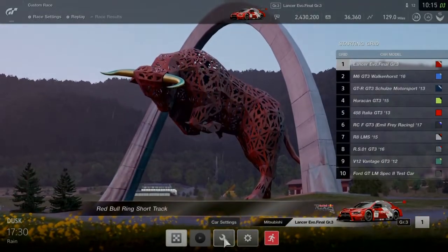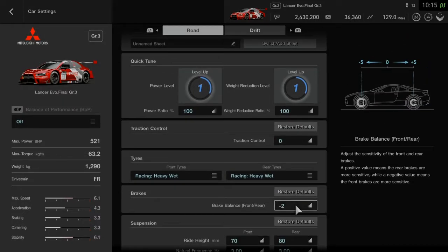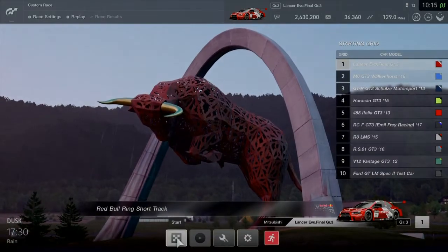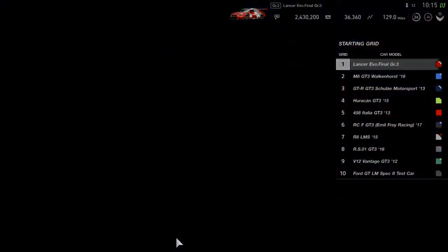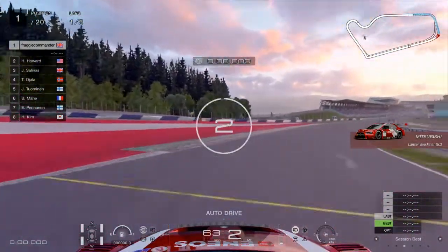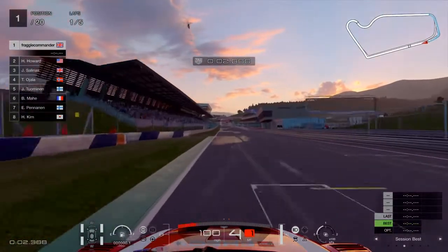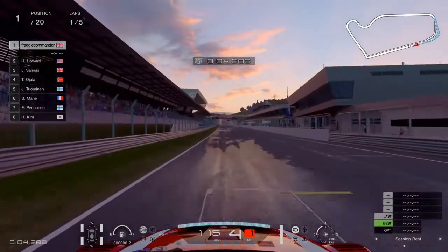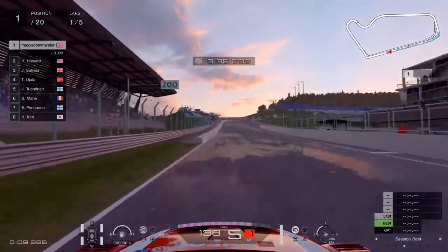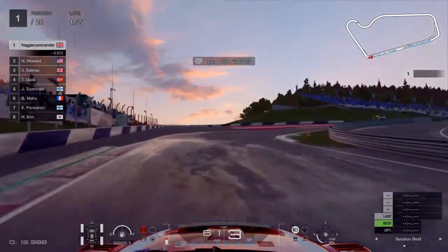Now we're looking at the 17:30 dusk with rain setting. After putting the BOP back on, these are conditions I think are set up for the intermediate tires. But first, we're going to do a run on the wet tires just to see how they fare. As you'll see, the wet tire works pretty well in these conditions.